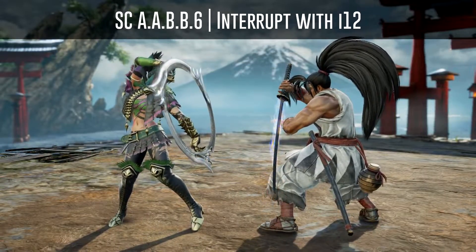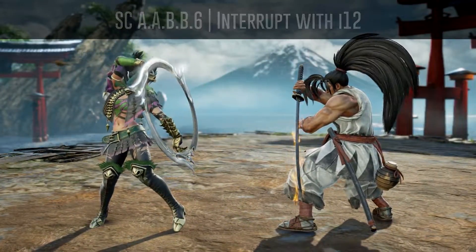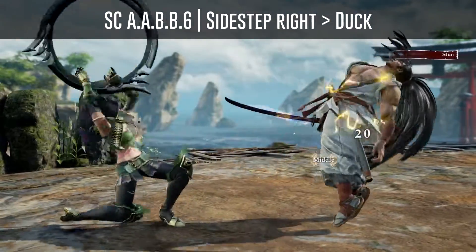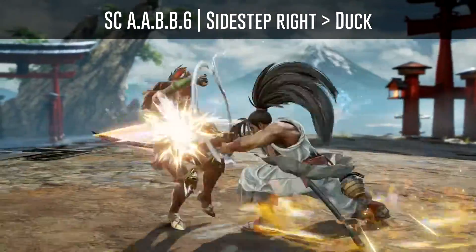You can interrupt Haomaru's Warrior's Focus attacks after his soul charge AABB6 with a 12 frame mid attack. You shouldn't use high attacks because Warrior's Focus on its own tech crouches. Or you can also sidestep and then duck, which will beat all options as long as Haomaru doesn't delay any of his attacks.